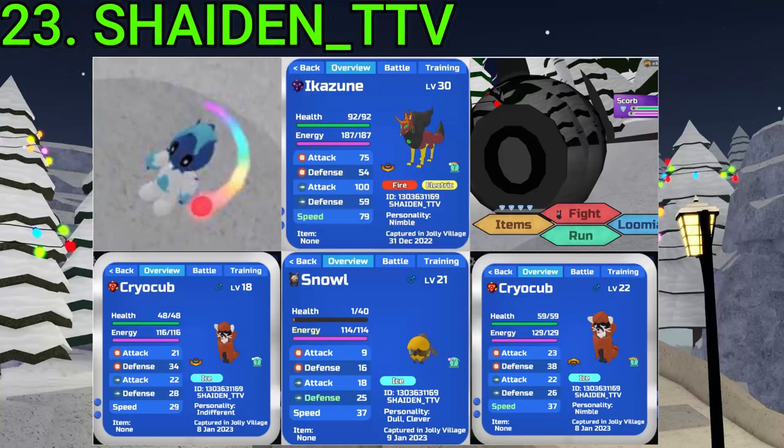23 goes to Shaden slash TTV. They've gotten a Gamma Icazune, Rainbow West Kratol, Corrupt Scorb — not so good but free Shard — two Gamma Cryos, and a Gamma Snail. All really good finds except for the Scorb. Very nice RNG, Shaden.